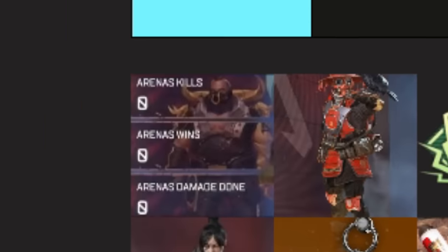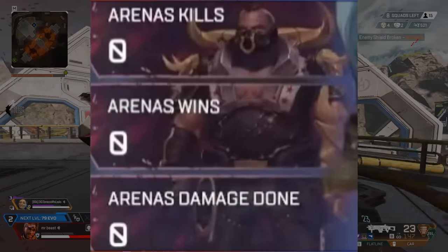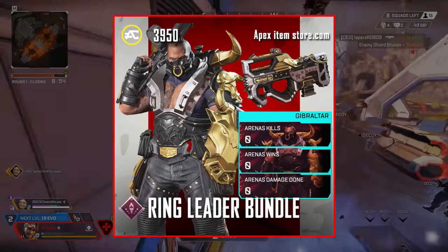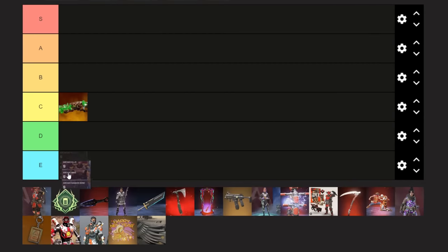For the next tier, we have the most expensive set of trackers, which were for Gibraltar, and they only tracked arena stats, which makes them currently absolutely useless. These were contained in a $40 bundle, making them the most expensive trackers obtainable inside Apex, and this gets into D tier.